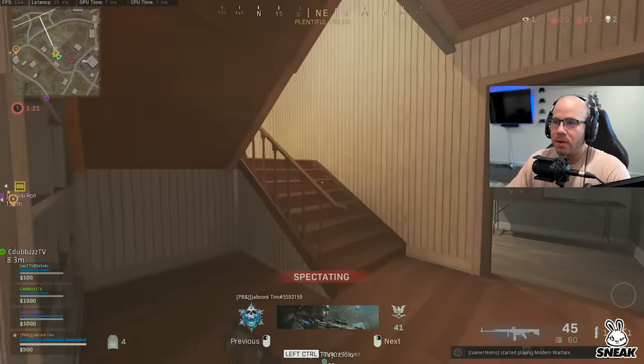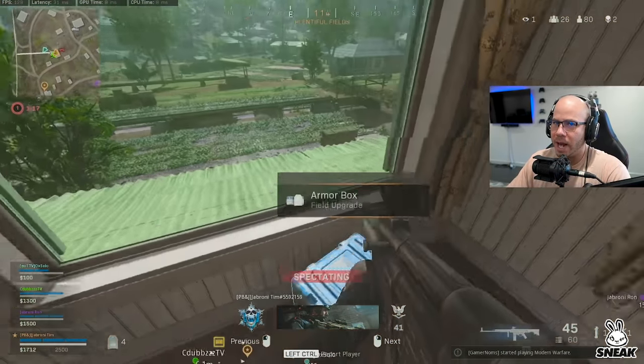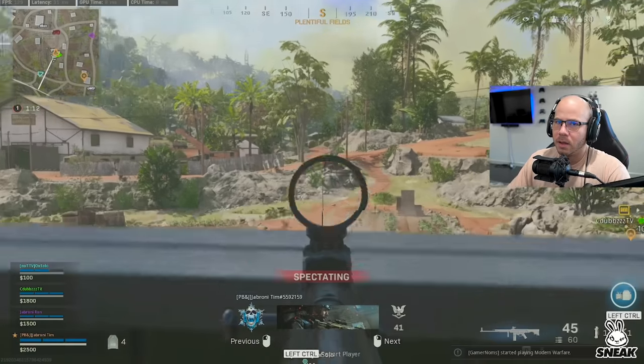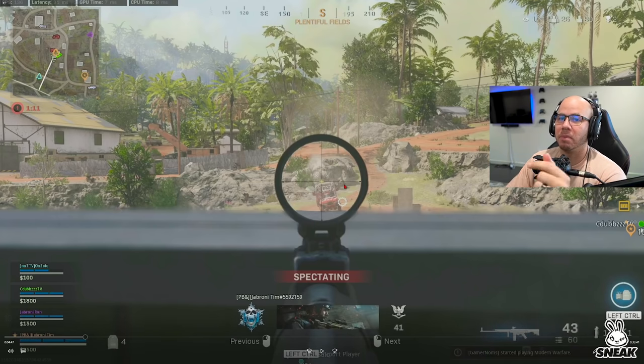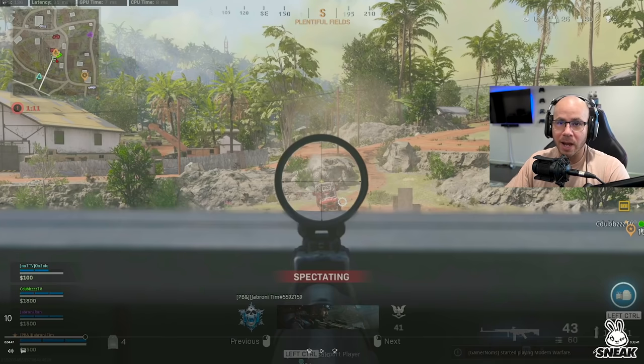We have a vehicle coming at us right now — questionable that we're not shooting at it. We have footsteps in the building: one teammate in the back right corner and one enemy below us. We're taking shots at the vehicle, which I'm not against — you should always shoot — but because the person under us is the more immediate threat, I'd be more worried about what's in the house, otherwise we will probably both die.